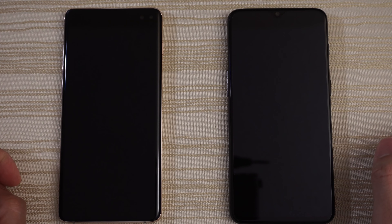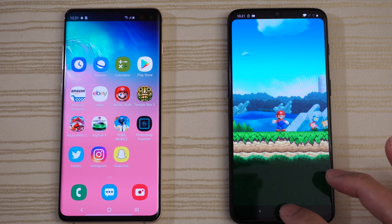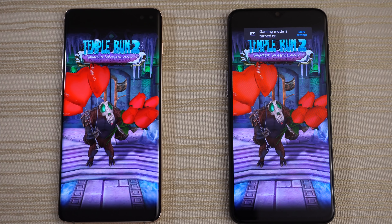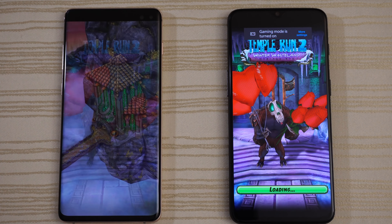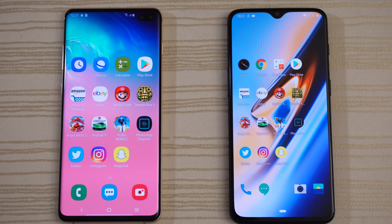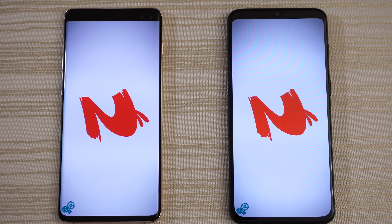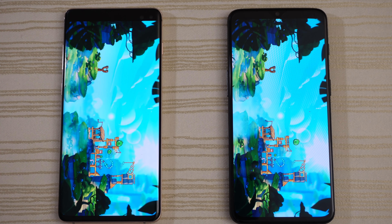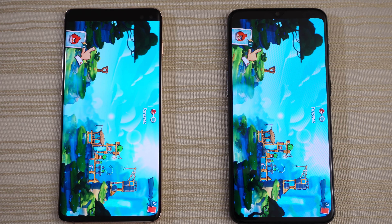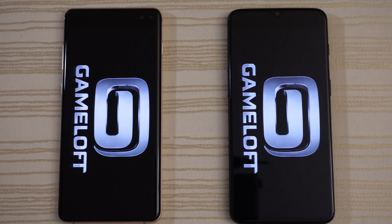Calculator on both. Play Store — ooh, very close, pretty much the same. Clicking on Uber on both and leaving it there. Amazon — pretty much the same, maybe the S10+, slow down the video. eBay — maybe the 6T on this one. Clicking on a wireless charging pad and leaving it there. Super Mario Run — both are loading, I think the S10 is ahead. Giving this to the S10.